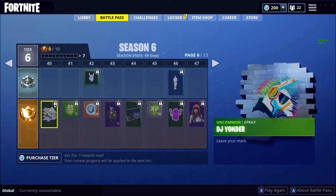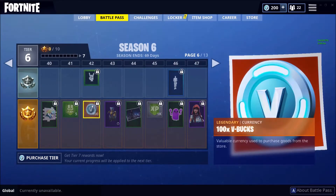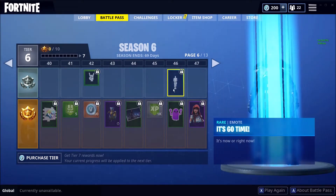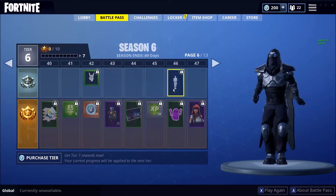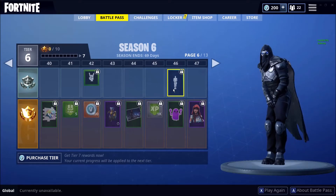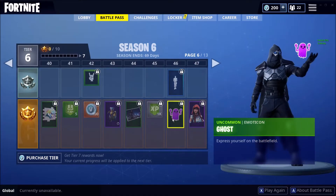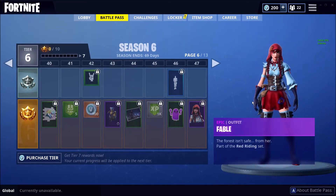Okay, we're at tier 40 right now. We got another DJ Yanda, some XP boost, 100 V-Bucks. We got Scales — oh my god, there's a dragon, I want that one! We got Fate. And this emote — it's the 'time to go' one. You know, those moments when you have to go to the bathroom but you have to finish the Fortnite game first. By the way, subscribe and tap the bell to get notified when I live stream on YouTube Gaming.